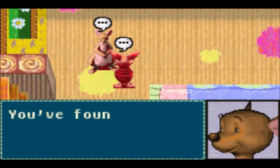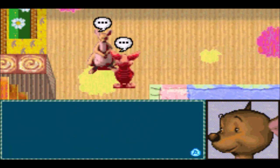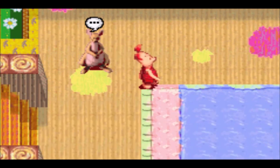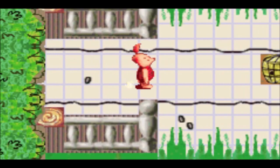Now we're done with this particular area, and we finally found the key, so now we need to open up Roo's playroom.